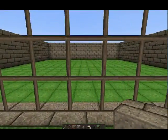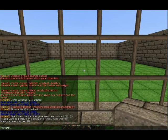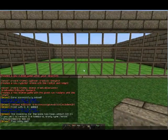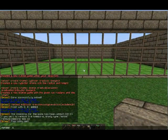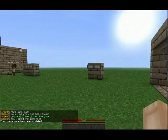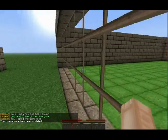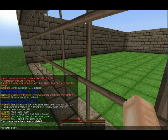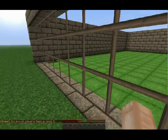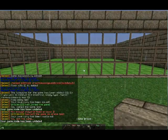Our arena is nearly complete. All we need to do is set the lobby for when someone joins. Type 'spleef flag test lobby' — that will add the lobby here. So when someone joins, let's test to see if it works — there we go. Now when a player joins, we'll have to start it up by hitting 'spleef start test.'